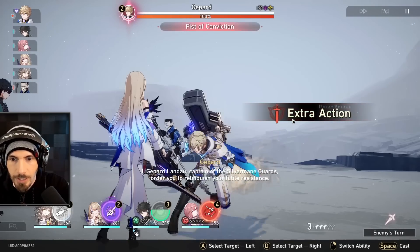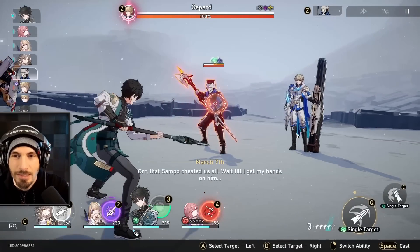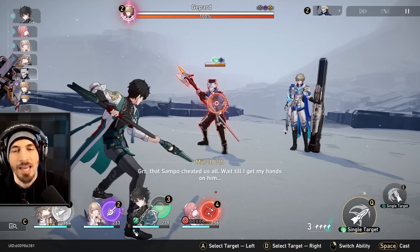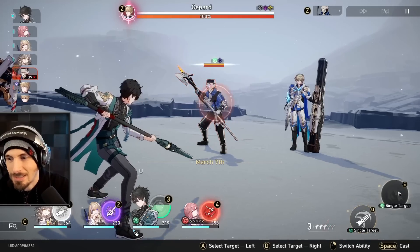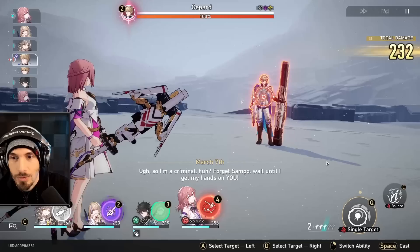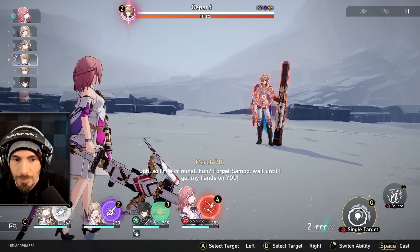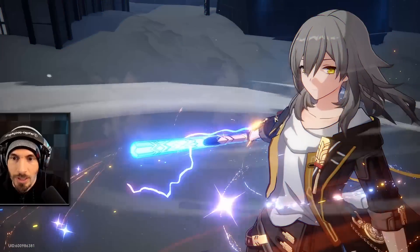We actually did summon him in the beta — he's not a very fun unit. I wasn't too happy with him until we started fighting some bosses, and between the shield and the single target freeze, it's actually pretty good. He's not really a fun unit to use because he doesn't do crazy damage, but he is effective. I would not mind getting him again.